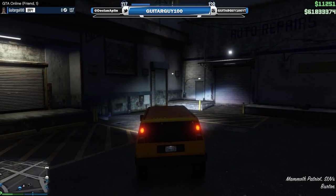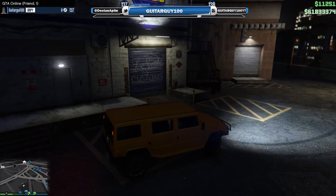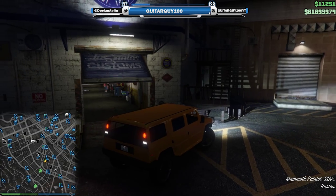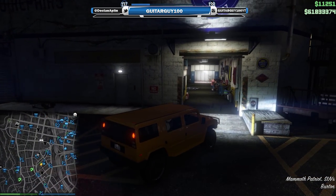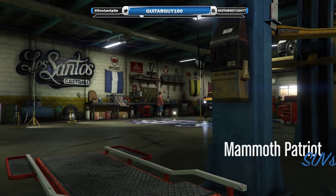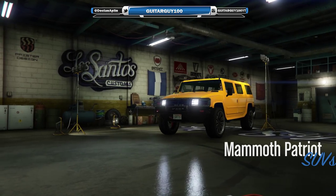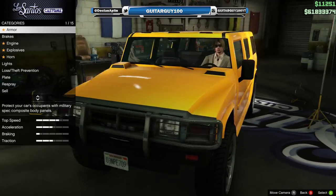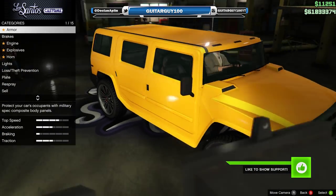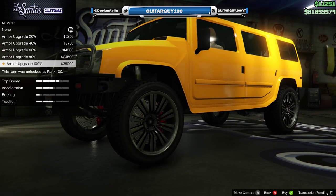Today we're doing another non-requested vehicle, the Mammoth Patriot — it's an SUV, because I couldn't read it, that's why I had to flash it up on the screen. There it is, Mammoth Patriot, back in Los Santos Customs. I'm definitely a regular here. I've only done like 75 cars on video and probably 100-something off, but here we go.